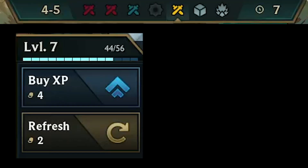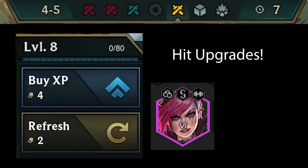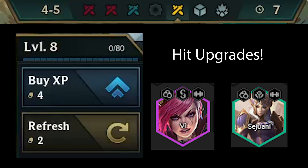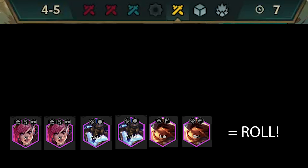On stage 4-5, I usually level to 8, try to hit my upgrades, and try to hit another unit I can play. Usually it's a Vi, since Vi pairs really well with Sejuani, and Sejuani you always want to play in this comp. From this point in the game, I like to roll aggressively for my upgrades, meaning if I'm sitting on a Vi pair, Alistar pair, and/or Sivir pair, I will roll to 0 every turn until I hit at least 2 of these upgrades.